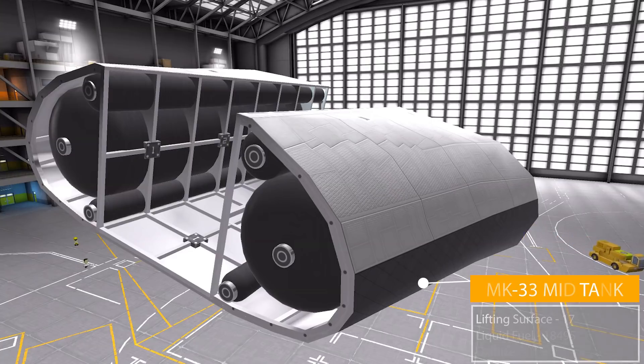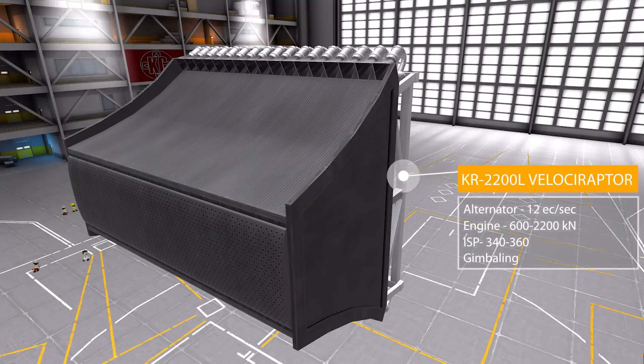Down in the engines category we only have one thing: the KR-2200L Velociraptor linear aerospike. It's an amazingly powerful engine with two different modes — a low fuel consumption mode producing 600 kilonewtons of thrust for more economical flying, and a high-powered mode producing 2,200 kilonewtons of thrust. It also has a built-in alternator producing 12 electric charge per second, an ISP between 340 and 360 depending on fuel mode, and gimbling.